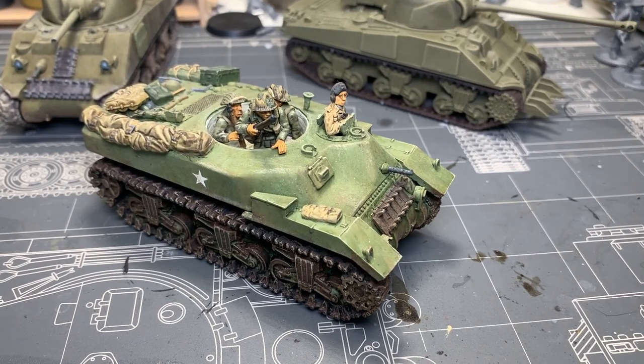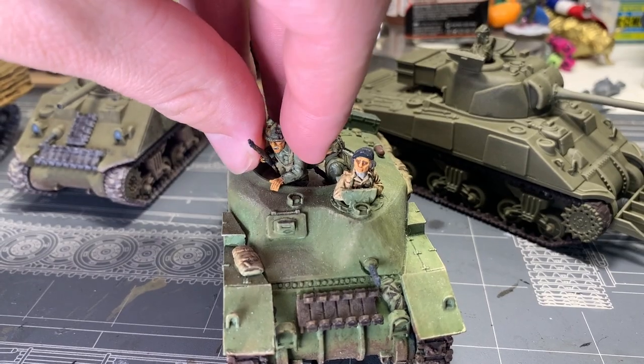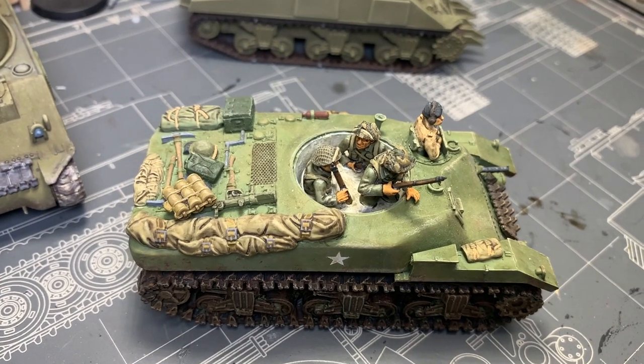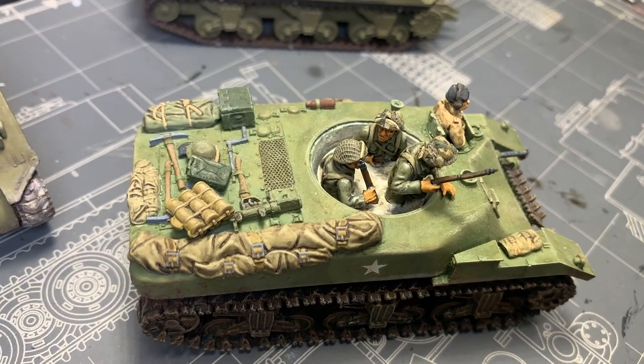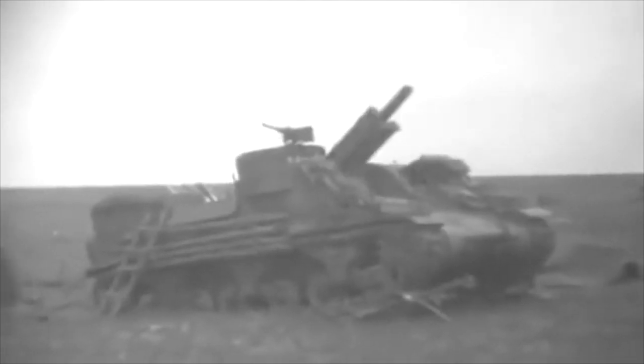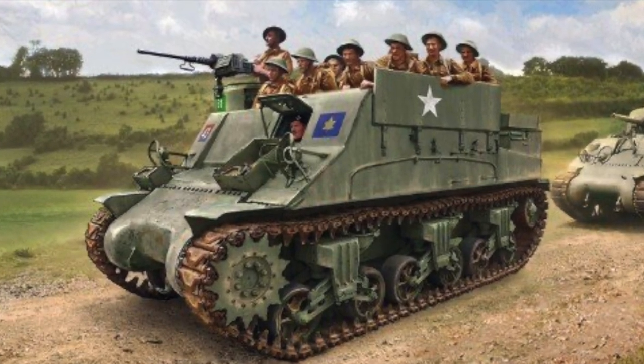The first version of the Kangaroo I worked on was the Ram Kangaroo, which already had a resin model from Warlord Games. I added some stowage and removable passengers but didn't have to do anything crazy. That one is Armor 9, which is kind of wild since most armored transports in the game like half-tracks and Bren carriers are only Armor 7. But there's also an earlier version — the M7 Priest Kangaroo. However, there are no kits available in 15/6 scale for this transport version. I am aware that 3D printing is a thing — I'll talk about that a bit later.